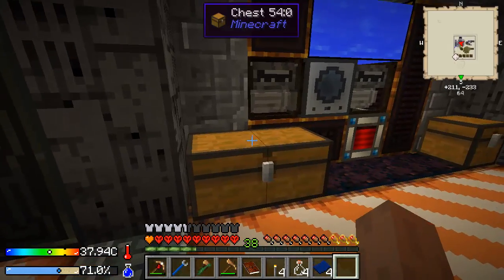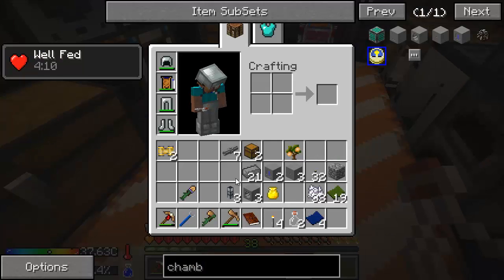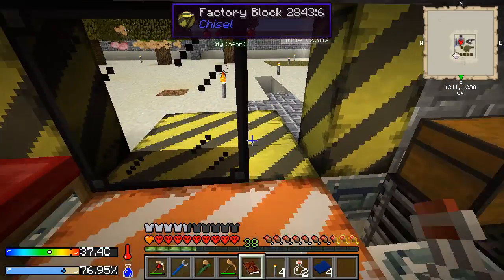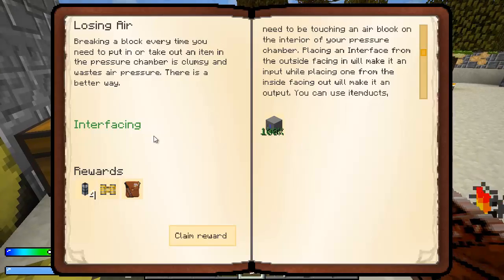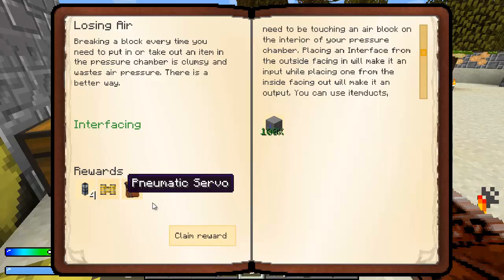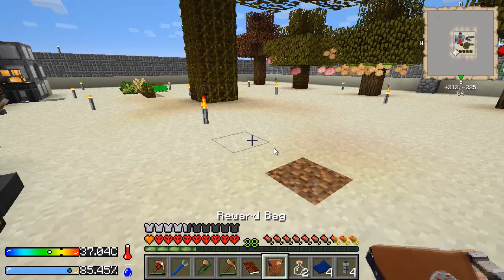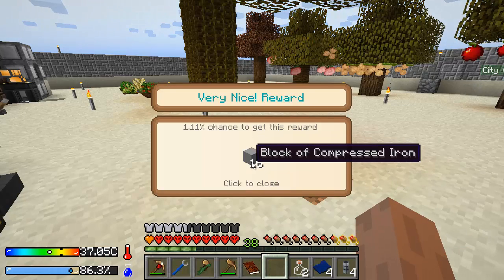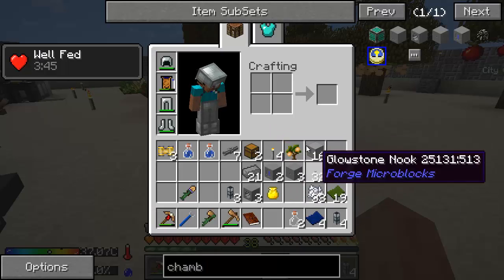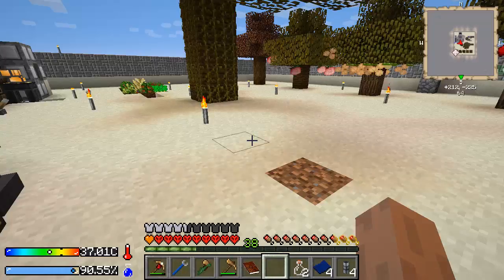I'm going to need more bottles. Back to the quest book - it says we're done with this, we can claim our reward. We're going to get another servo, some more item ducts, and a reward bag. Our reward bag contains blocks of compressed iron. Wow, nice - I'm never going to be short on compressed iron, that's for sure!